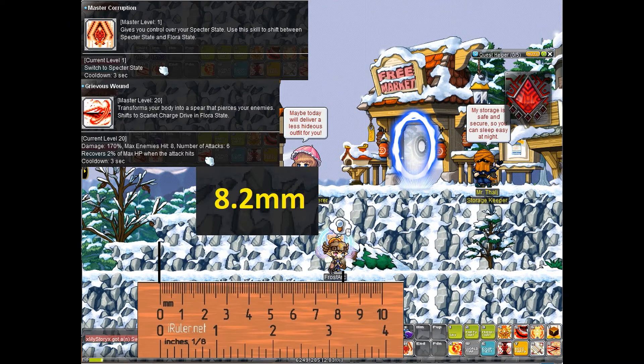Next we have Arc teleport, scoring at 8.2, which is pretty massive. It also depends on your Specter state — if you're in Specter form, the teleport range is 8.2, but if you're not, it'll be a bit shorter. This teleport really does look like a dash, but it works through Lotus lasers.